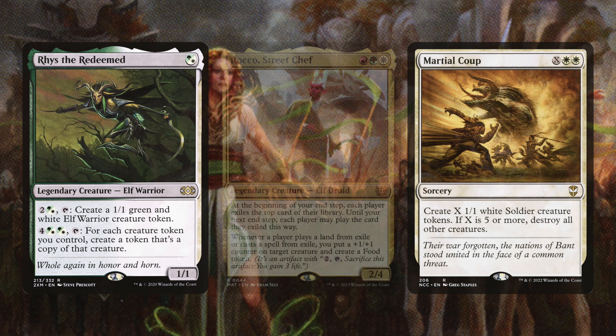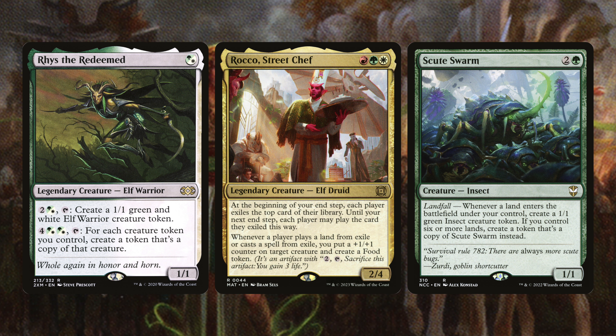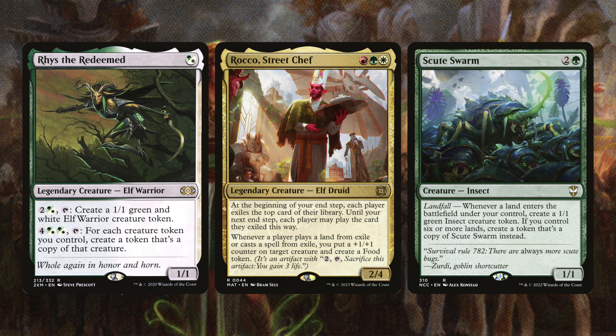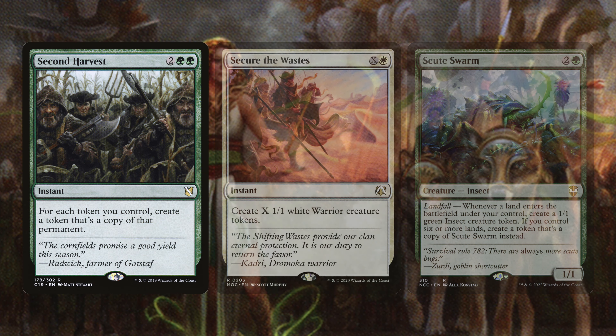Next we have Riz the Redeemed, Rocco Street Chef, and Scute Swarm. Riz the Redeemed's key ability is doubling all of our creature tokens. Rocco Street Chef cares about exiling — whenever a player plays a land or casts a spell from exile, you put a +1/+1 counter on target creature and create a Food token; at the beginning of each player's end step, everybody exiles a card from their library and may play it until their next turn. Scute Swarm doubles itself after you have six or more lands on the battlefield, getting out of hand extremely fast.